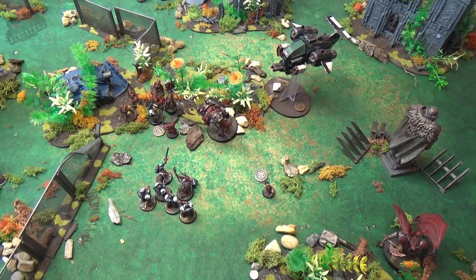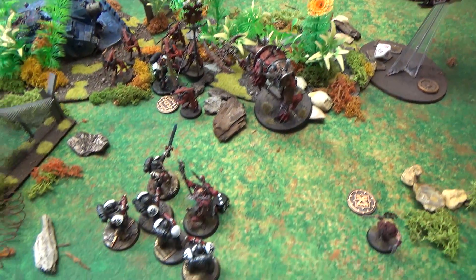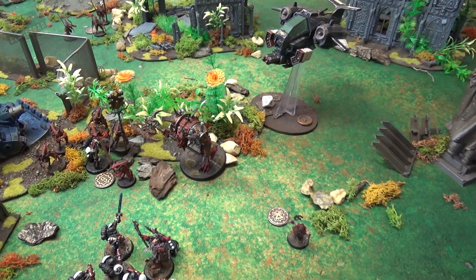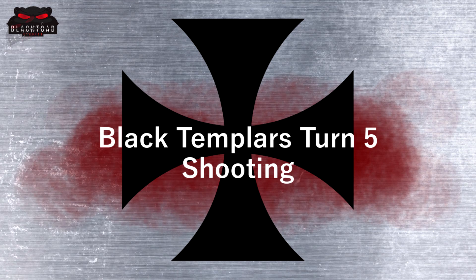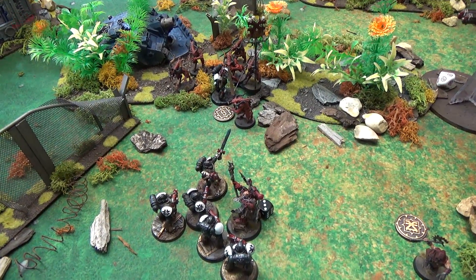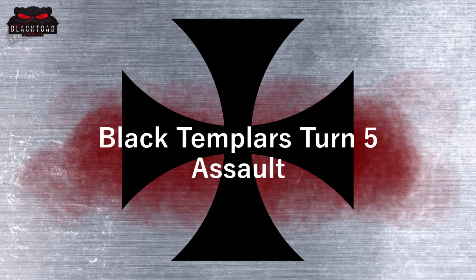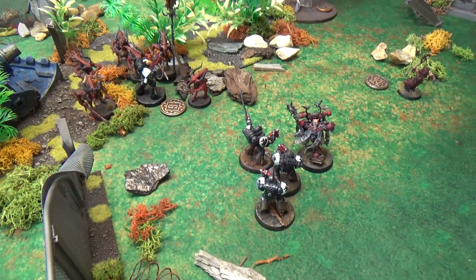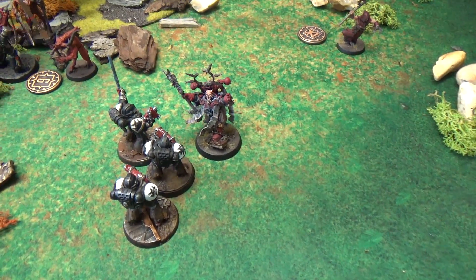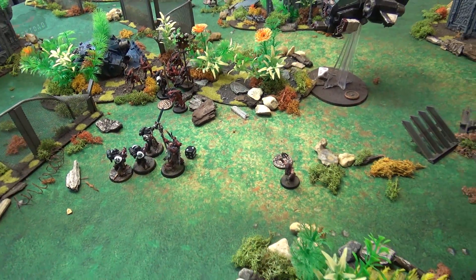In turn five for the Templars, with things looking desperate, the Storm Talon hovers down to get near Araak'a and try to kill him. Everything else is locked in combat, leaving very few options. In the shooting phase, the Storm Talon managed to destroy Araak'a, taking some pressure off. In combat, the last Primaris sergeant took a wound but did nothing back, and the Dark Apostle killed two more Crusaders. Moving on to turn six as the game still has no resolution yet.